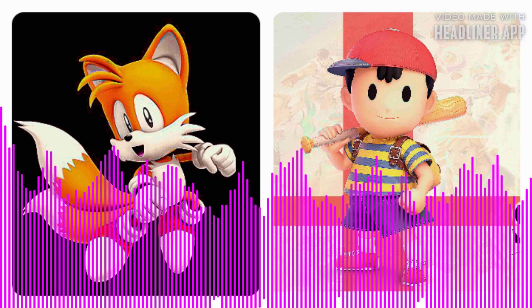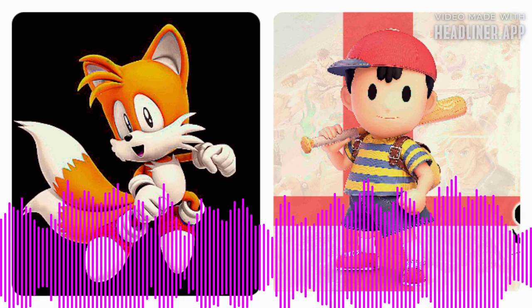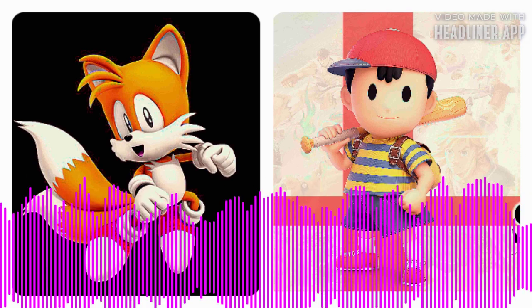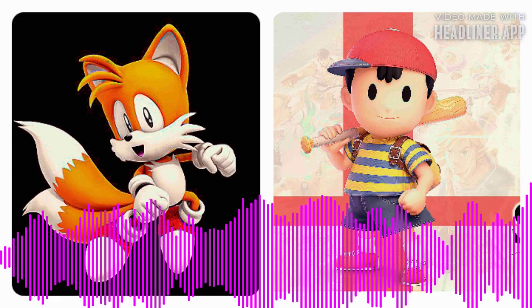You can switch with the Y button! Sonic, you can switch with the triangle button! Sonic, attack with the A button! Sonic, attack with the X button! Sonic, press left bumper and right bumper at the same time to combine your power! Sonic, press the L1 and R1 buttons at the same time to combine your power!